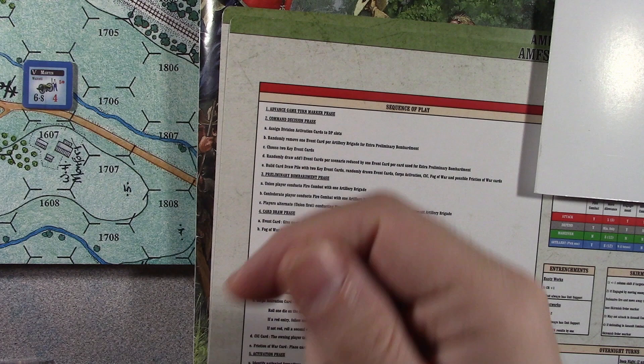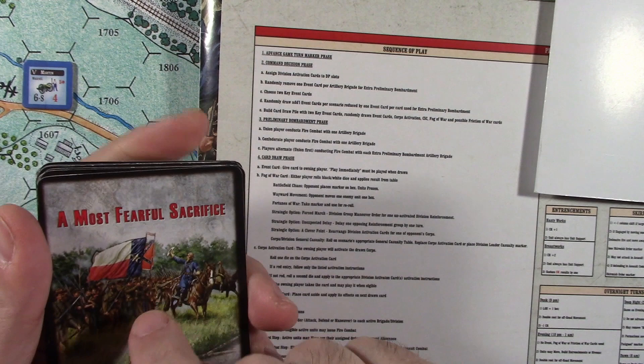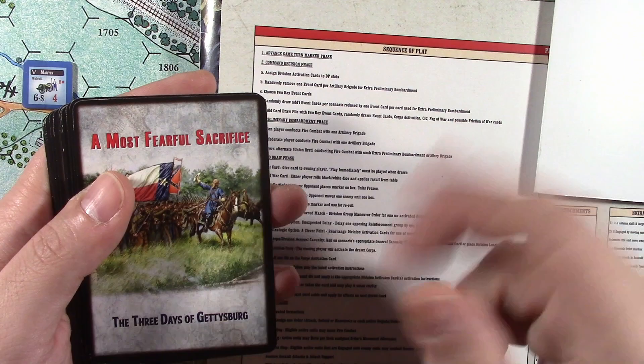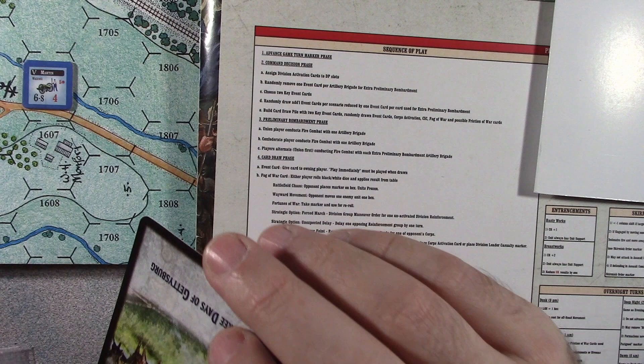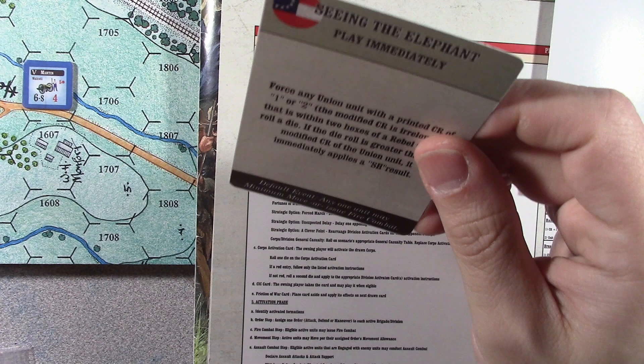So now we've got that pile we made — all the other cards we didn't put in here are just set off to the side. When the next turn comes up, all the cards for the Union and Confederate player would be shuffled together, and they would go back to that process of picking two event cards and then taking four random ones. So we would simply flip the first card. The way the game says to play it is on odd number turns, the Union player will draw the cards, and on even number turns the Confederate player draws the cards. The other player doesn't see the card until the person drawing has had a chance to look at it.